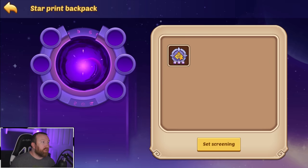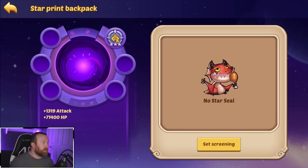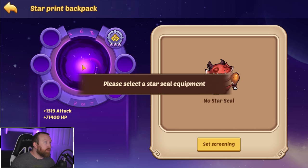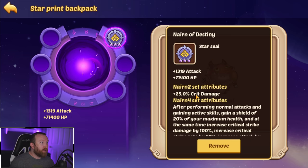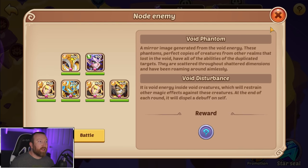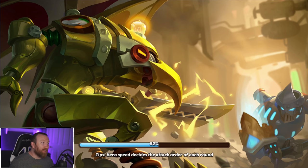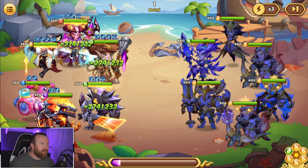After casting active skills, its critical strike rate is increased by 30. These are insane. This one gives crit damage — after performing normal attacks and gaining active skills, you gain a shield equal to 20% of your maximum health, and at the same time increase critical strike damage. I kind of like this one. So you can put a certain number of these Star Seals in your Star Print backpack, and collecting sets gives you bonuses. I'm so happy we have access to this because this explains so much more about this game mode than we previously understood.